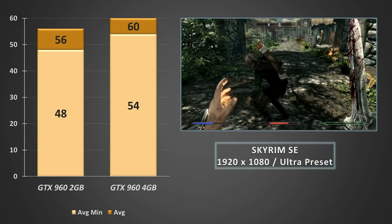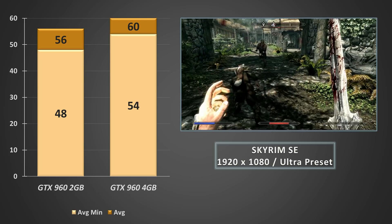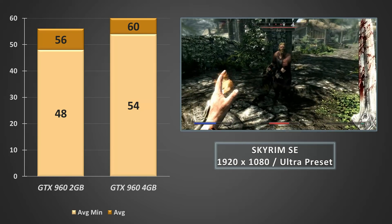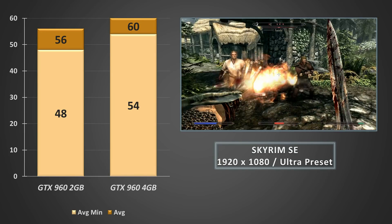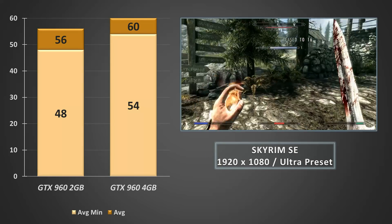Skyrim SE saw gains as well, with an increase of 7% on the averages and up to 12% on the lows when using the more impressive spells and magic abilities. This meant that the experience was much more consistent, with the average FPS settling around 60fps rather than the mid-50s, and this led to a better-looking game overall.